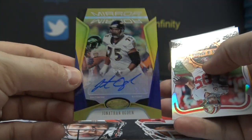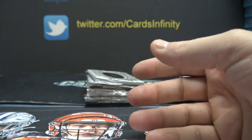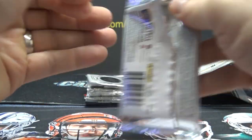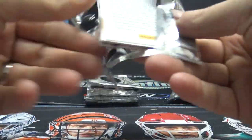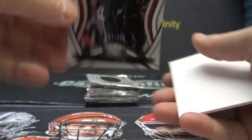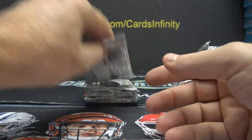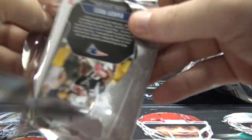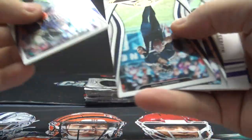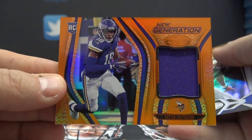It's been a really nice case of Certified, been pretty loaded. George Kittle. Javon Kinlaw to 299, Lamar Jackson. Justin Jefferson jersey to 299.